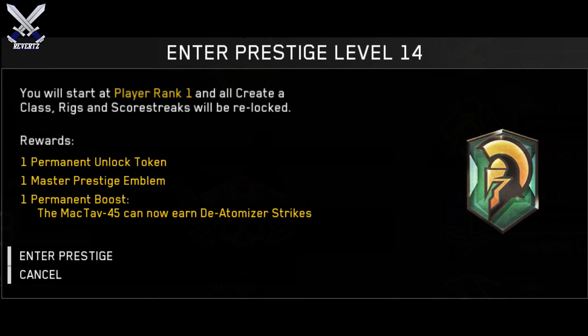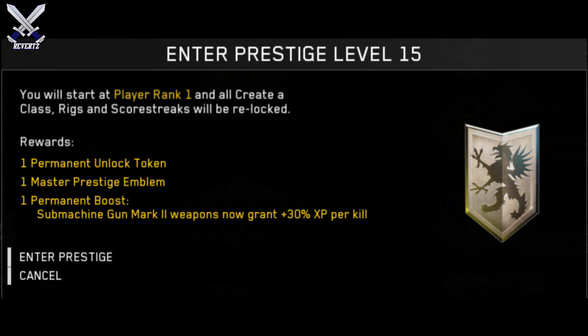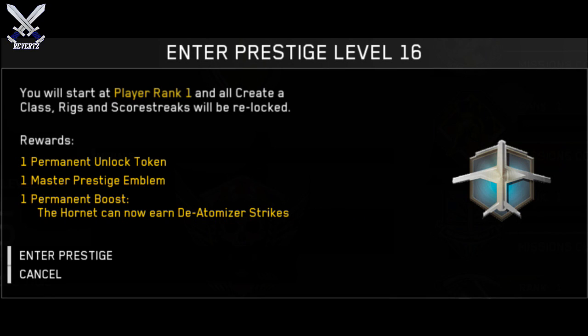For Master Prestige 14, we have this little helmet-looking background with a hexagon crest, and there's a little green mini hexagon in the middle. The permanent boost is the MAKTAP 45 can now earn de-atomizer strikes. For Master Prestige 15, we have this hybrid-looking animal in the background — it's like a lion with wings. The permanent boost is submachine gun mark 2 weapons now grant 30% more XP per kill.